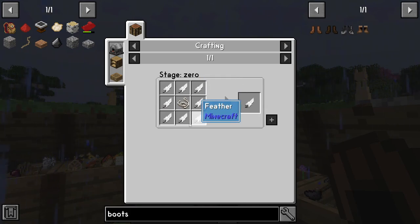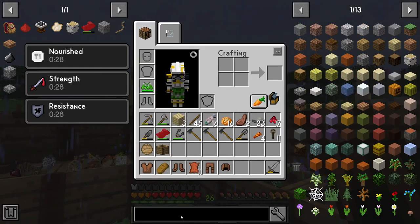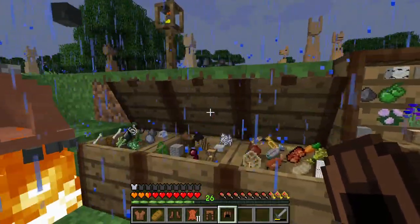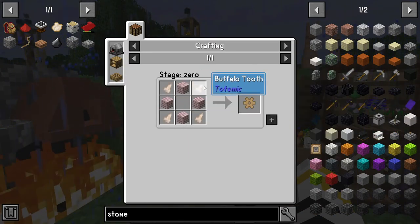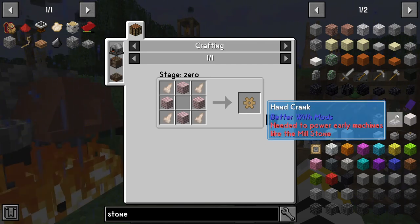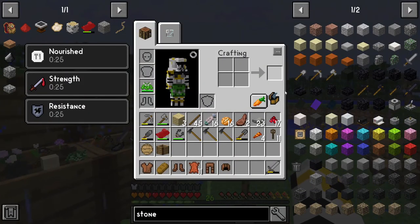We can't do that because we need lots of feathers. I need to do the millstone - I think I can do it. Yes I can do the millstone, and we want the hand crank as well. That's right, we need buffalo teeth for the millstone to work, which means I need to convert cows to buffalo. Next I want a backpack.